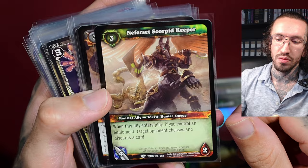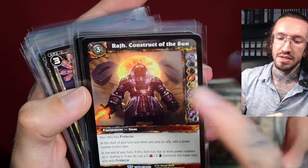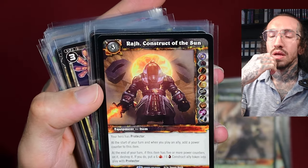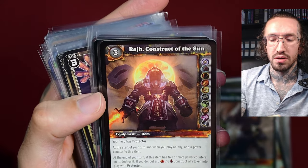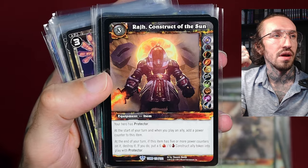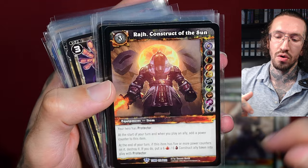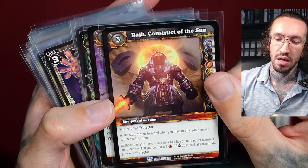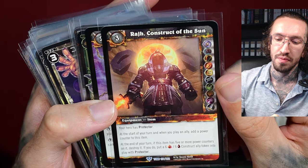Another Nepherset with a scorpion. A construct of the sun — this reminds me so much of the version of Ra with Horus together, Ra Horus — a falcon with a sun disk around the head. They put Ra the sun god and Horus together, and this looks so much like Ra-Horus combined. Very cool.